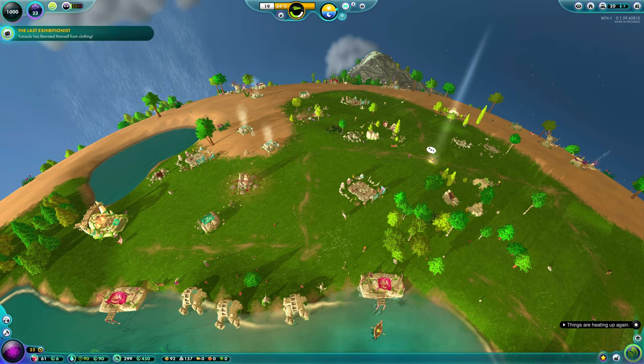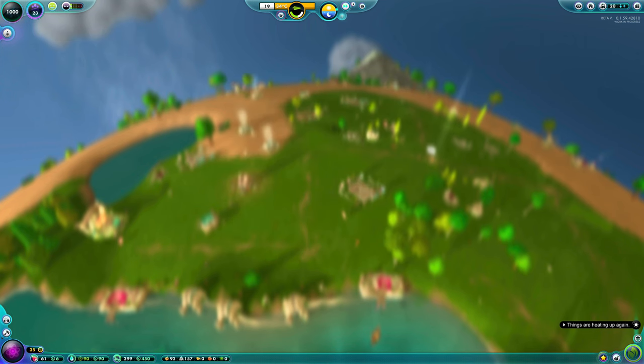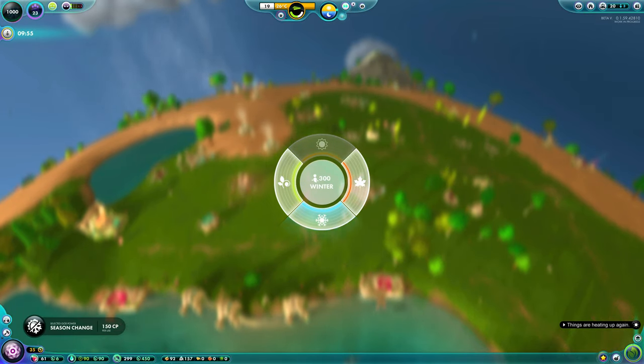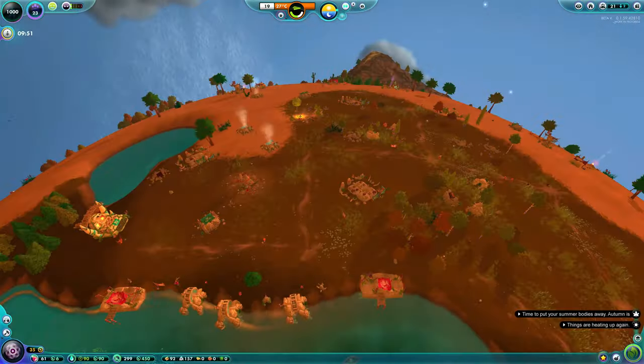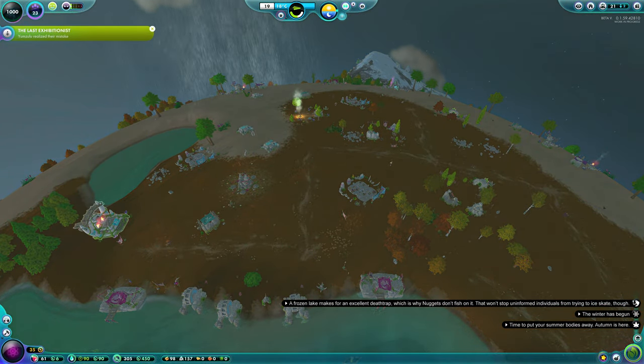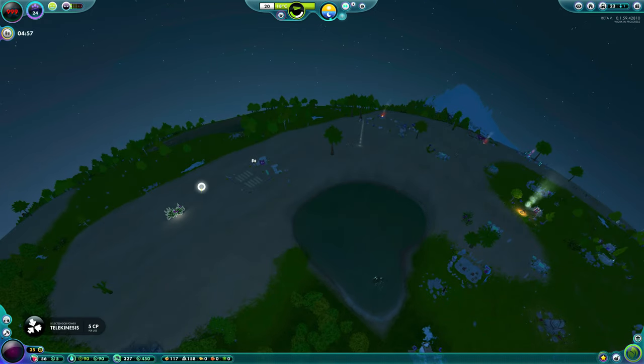The next one is The Last Expeditionist — quite simple, and it's unlocked as soon as you unlock the research for clothing. You will get this quest, and all you have to do is change it from a warmer month to winter, and that will complete the quest.